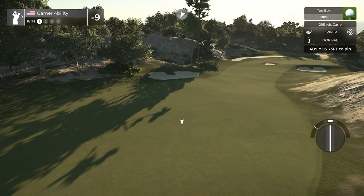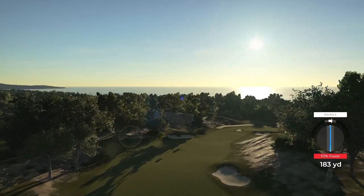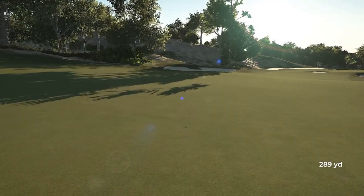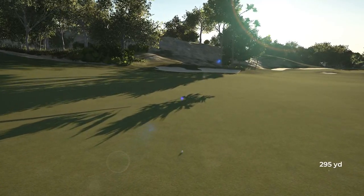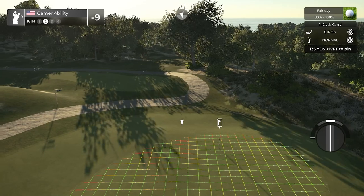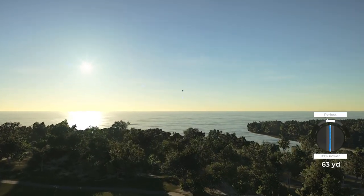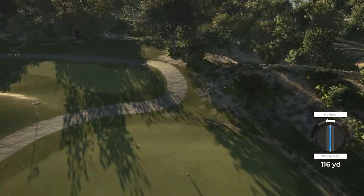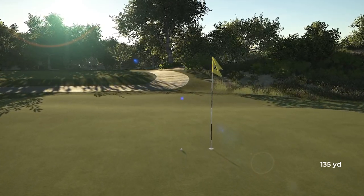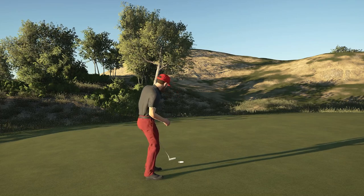109-yard par 4, up the hill tee shot - striped it. Just going to make this hole a lot easier. Still carried quite a bit - 271 and rolled out to 295. Going up to 142 - slight downhill into the headwind, perfect club theoretically. And it tested out perfect - 135 yards. You cannot ask for better distance control than that. Easy tap-in birdie.